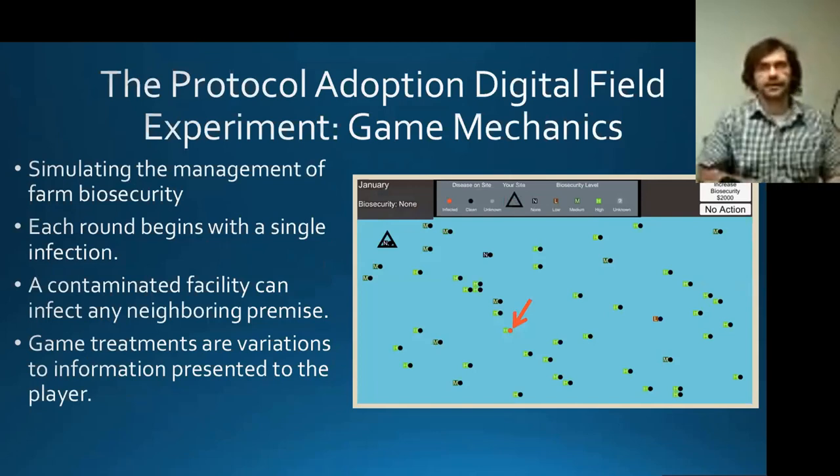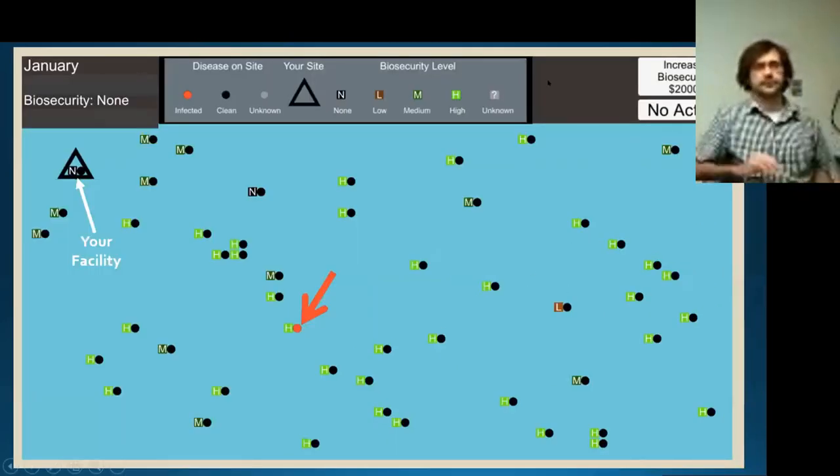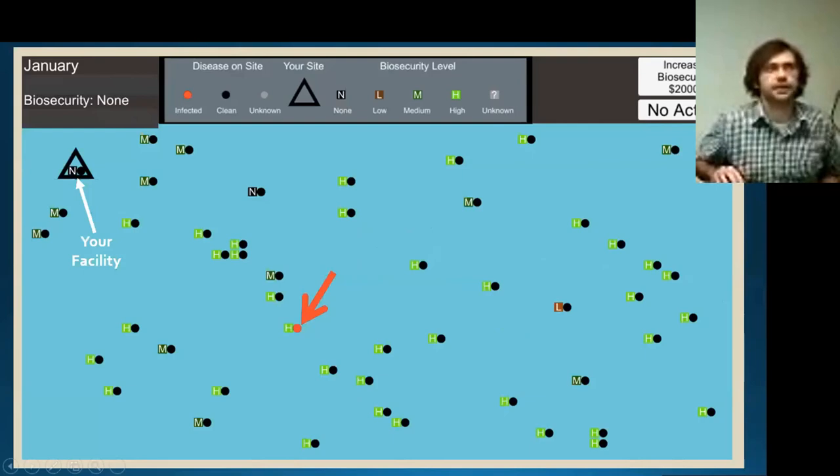As Scott talked about earlier, we have different game treatments which vary the amount of information provided to the player. Here's a zoomed-in version of our dashboard. This triangle represents the player's own facility. Every round the player starts with no biosecurity — that's what this N represents — and they can see a single infection placed on the board.